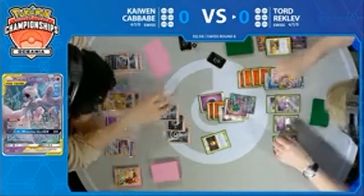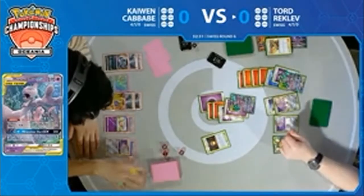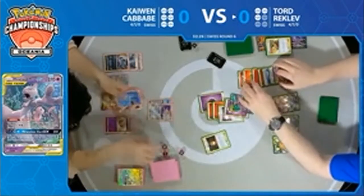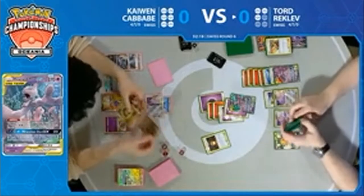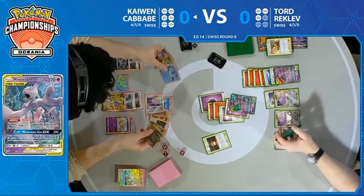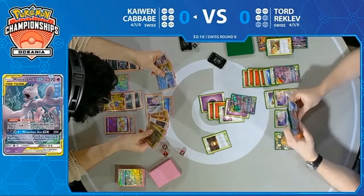Tord and Mewtwo are on another level. All that damage is removed — that means one knockout onto Kaiwen's Pokemon. That's three prizes taken for Tord. No damage on the field. What can Kaiwen do to return serve? There's a Shrine of Punishment. With his hand, he needs Shrine, he needs Metal, and he needs a way to retreat — which he already has with the Escape Board. So he does get the Shrine. All he needs is a Metal.